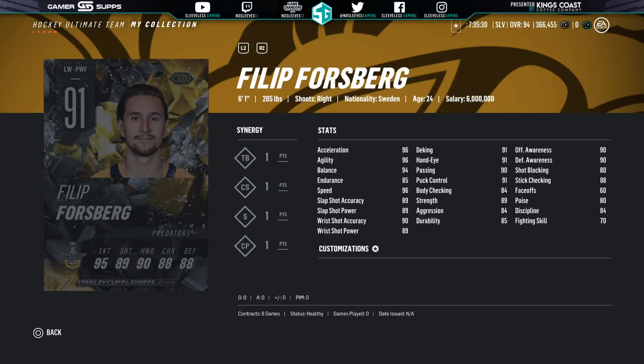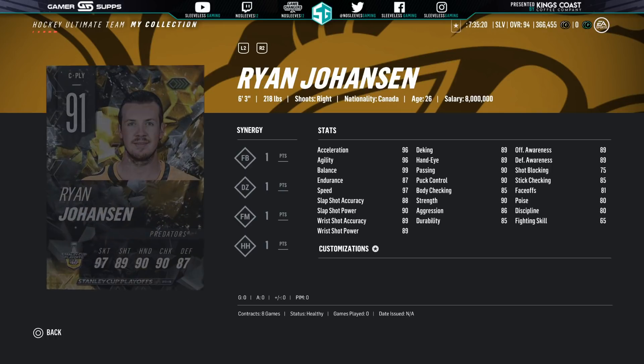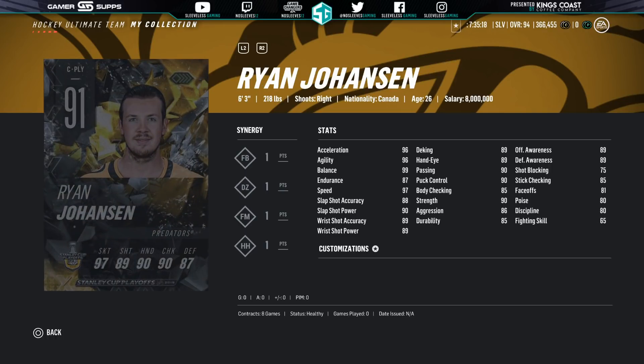In Nashville, we got Philip Forsberg. Potentially you could replace that Christmas one if you've still got it. All of the Western wildcard teams are all over the place in who they're going to play. Then we got Ryan Johansson — this is a big card. His face-off is still a little low even if they win the first round and it goes up by plus 8, but he does have FM. This might be a really good card to grab if you're able to.